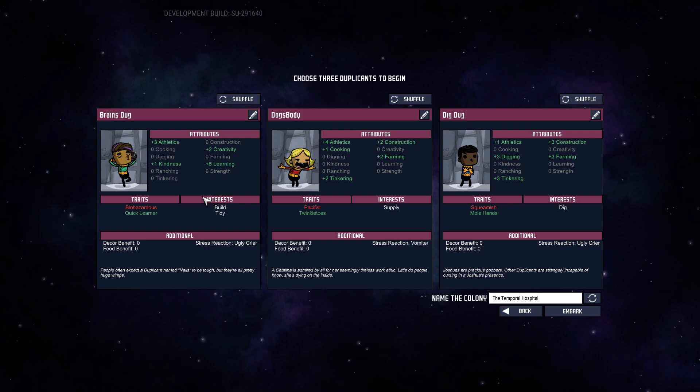Next up, we have your Brains. Brains will be doing most of the research and we've gotten them Quick Learner for the same reason we gave Mole Hands to Dig Dug. Having the Quick Learner skill adds a plus three on top, and taking into account that this also increases skill leveling by 50%, this level five will go from level five to six or seven pretty quickly. They will level up faster than a normal duplicant without Quick Learner, even if that duplicant has the same or slightly more points.